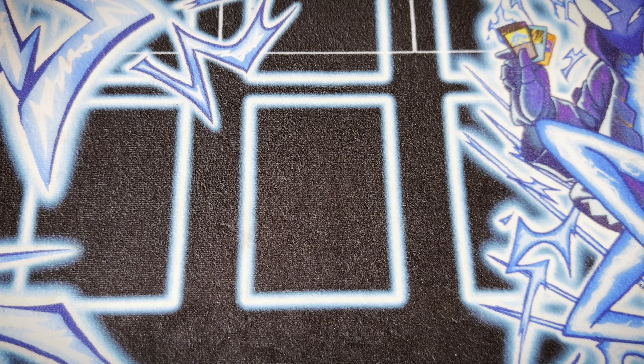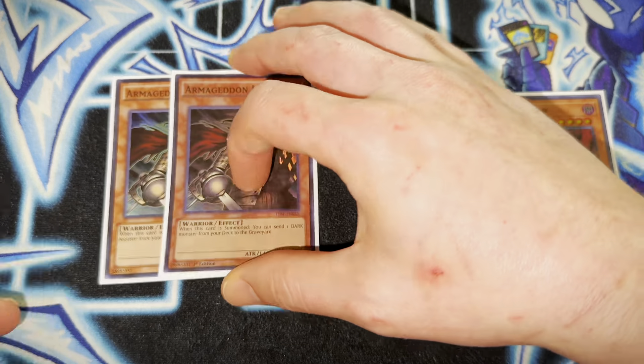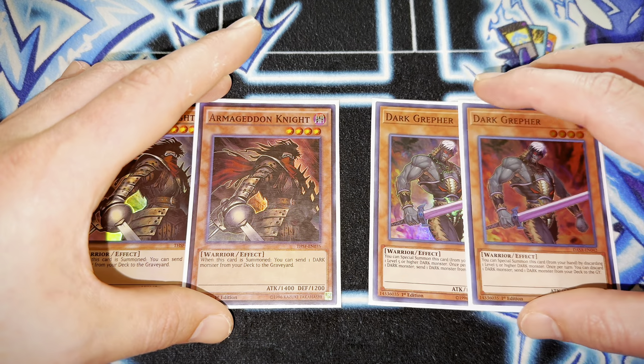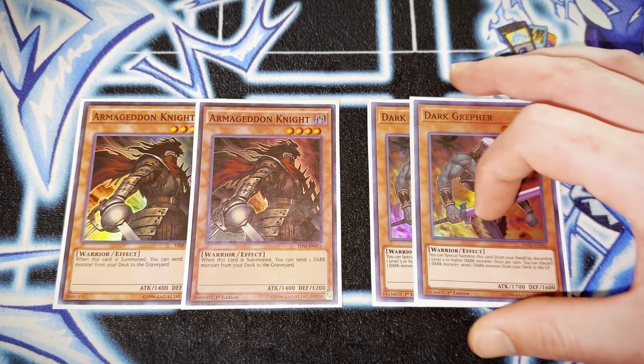Next on the list we have the engine pieces. The biggest pseudo-engine pieces here are a double copy of Dark Grepher and two copies of Armageddon Knight. These cards just help get the engine going, allowing you to dump Darks into your graveyard — aka Value — and playing Dark Armed Dragon in this deck gives these cards a lot of value.